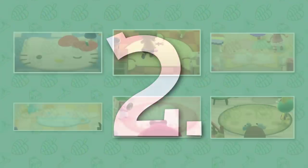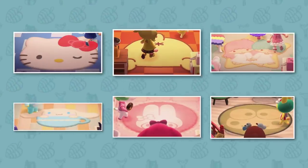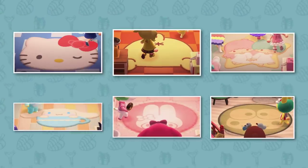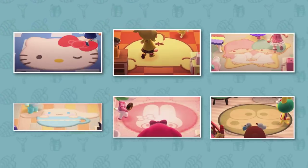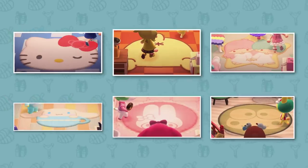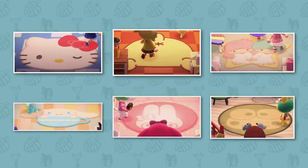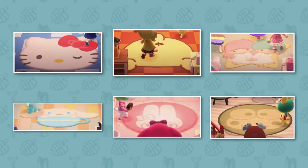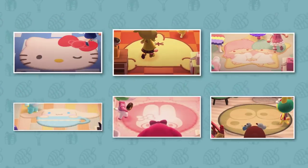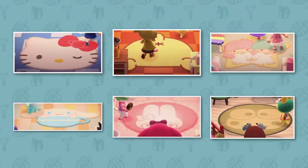Number two: there are also six brand new furniture items never seen before in any Animal Crossing game, introduced here in New Horizons. These are rugs for the different characters. In Animal Crossing: New Leaf, where these characters were introduced, rugs were not a thing, so they've been added here in New Horizons to incorporate that feature and give a proper full furniture theme.